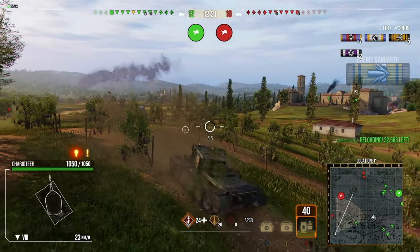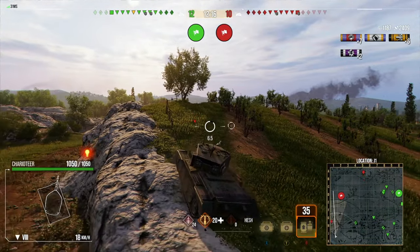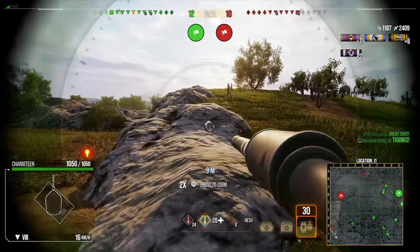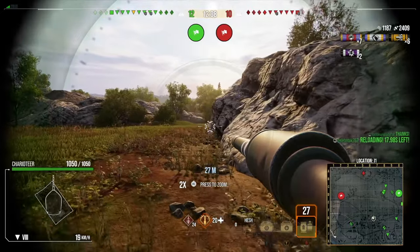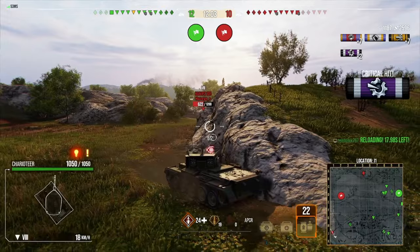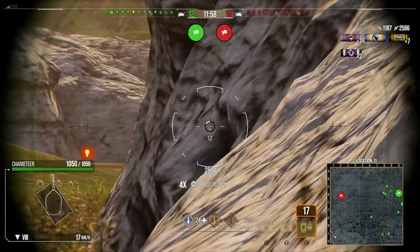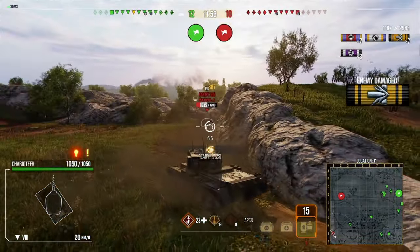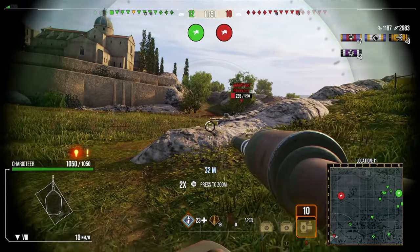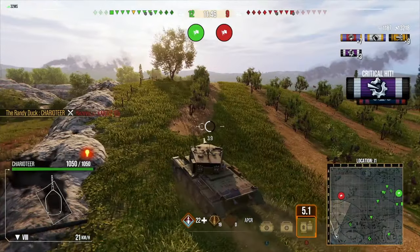We get a nice blind shot into the Super Conqueror picking up about 2,000 damage and 1,000 assistance — a great start. Then an enemy tank destroyer spots us crossing. We put one shot in and swap to the HESH rounds because we can actually pen this tank with 210 penetration for a bit more damage. He looks like he's coming around — he has no turret — we get a nice shot in. Unfortunately we don't pen with the HESH, but we do at least track him in place, slowing him down and allowing us to reposition. He's now a two-shot to us and we should be able to finish him off.